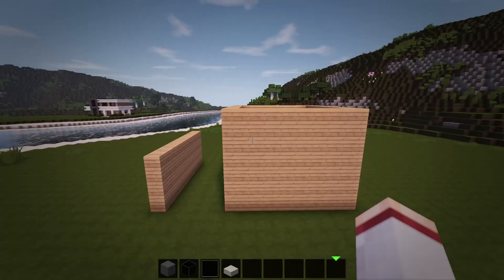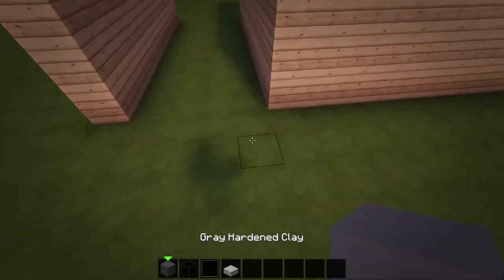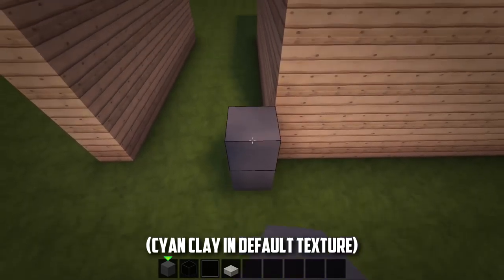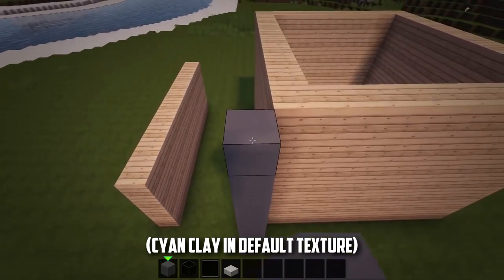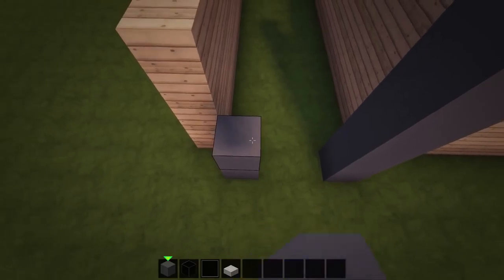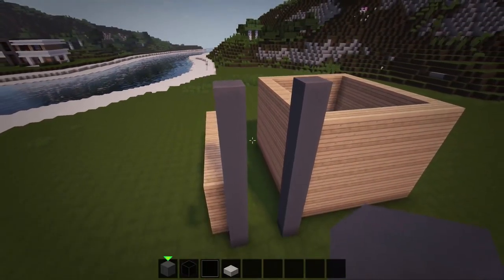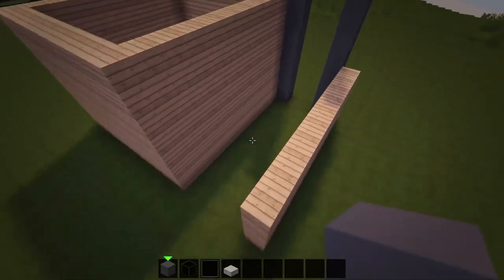Next, we will build clay columns between these two oak walls. So from both walls, go out 8 blocks and build a 9-block-tall column of gray hardened clay. Then go around to the back and build two more of these columns at the same spots.